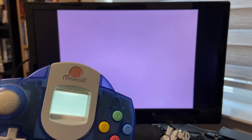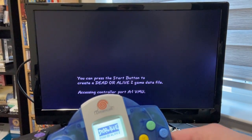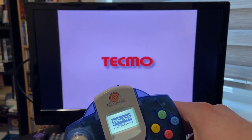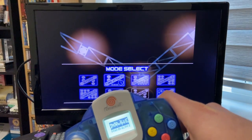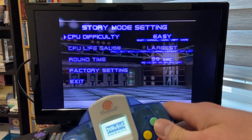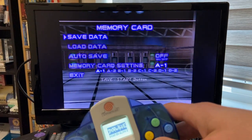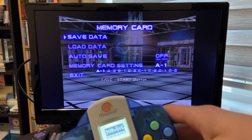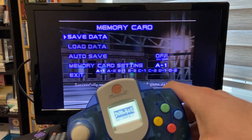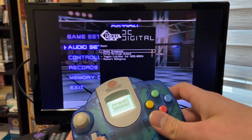We'll skip the boot intro and come into the game itself. Yes, we want to create save data — fantastic. We'll change an option and save it; maybe we'll put it on easy. We'll overwrite any existing save data, which there really isn't any, and okay, now we've saved. Let's go ahead and reboot the console.